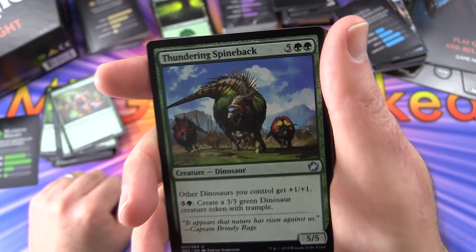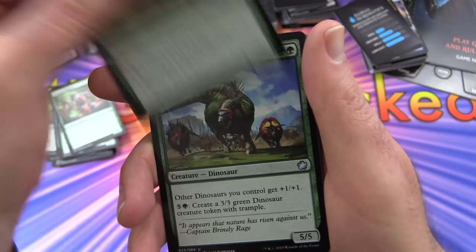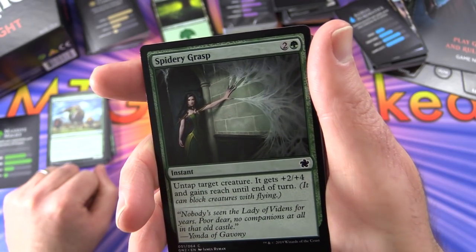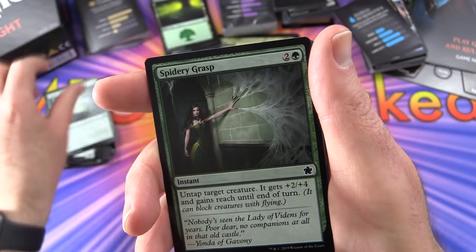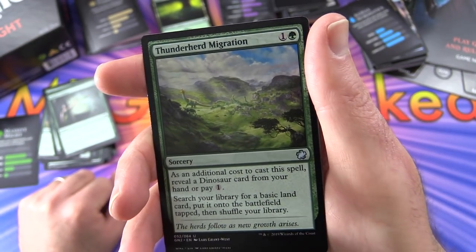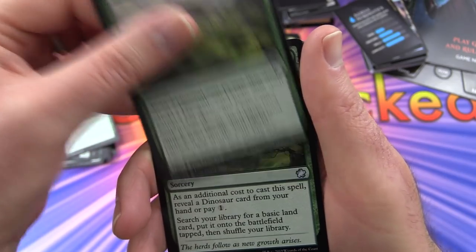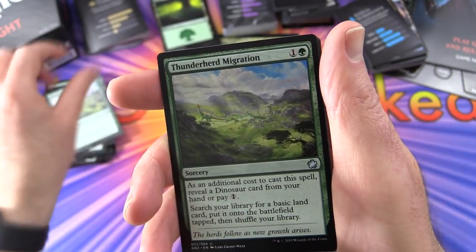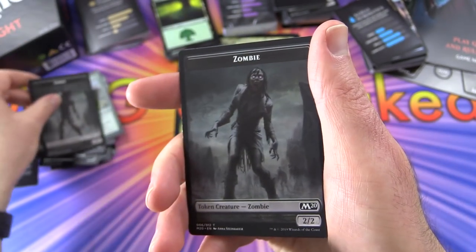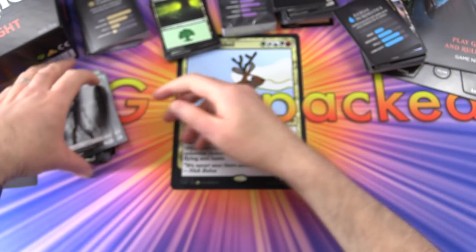Spidery Grasp untaps target creature and gives it plus 2/plus 4 and reach until end of turn, 2 of those. Thunderherd Migration - as an additional cost, reveal a dinosaur card from your hand or pay 1, then search your library for a basic land card and put it onto the battlefield tapped, 3 of those. Tokens include a zombie, wolf, zombie-wolf, and more wolves. That is the green deck - it looks pretty fun with all those huge dinosaurs.